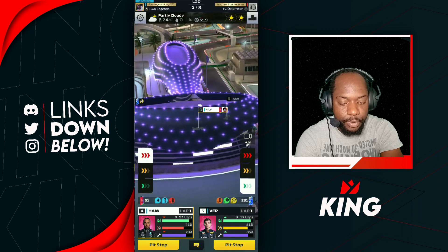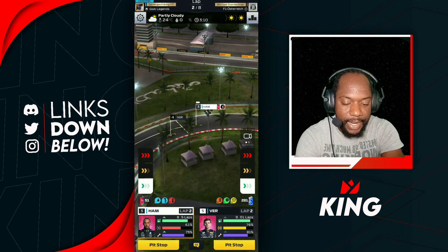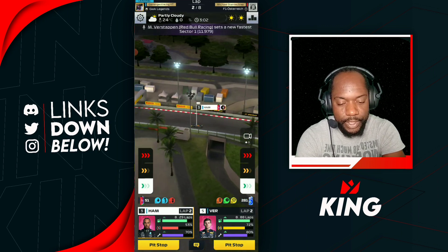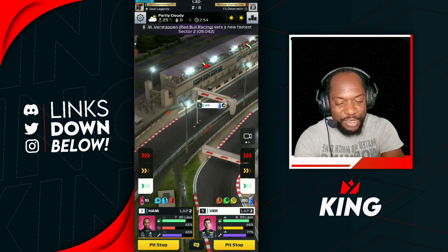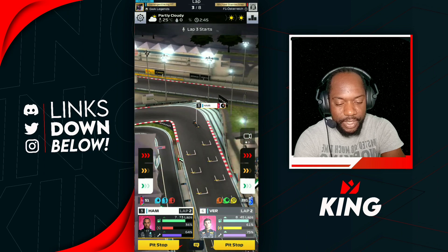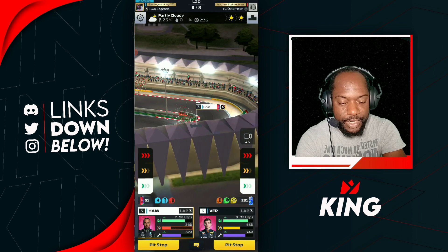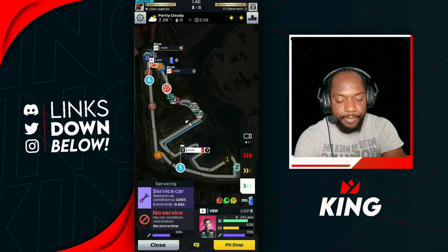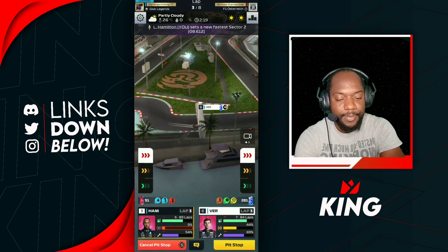Leclerc tried to slide into us and push us off the track, but we were boosting in the slide too — not today, Charles. We didn't pay attention and Leclerc still got past Verstappen. We're going in for soft tires for Hamilton with no servicing, then come back for medium tires with servicing and go to finish. We boosted Verstappen so he doesn't get overtaken, then got the jump on Leclerc by the pit lane. Leclerc is on softs so he's going to pit now.